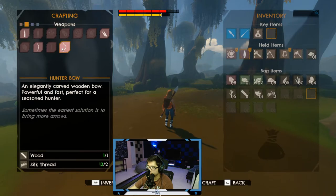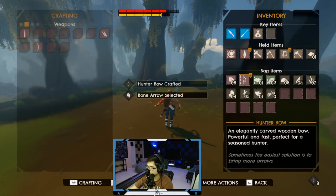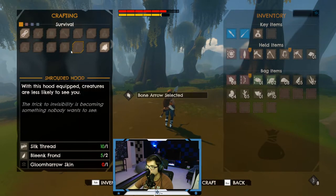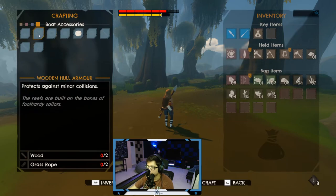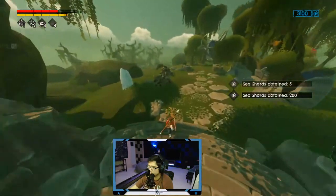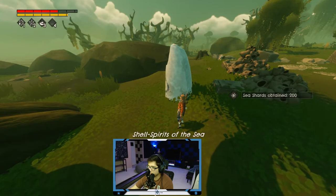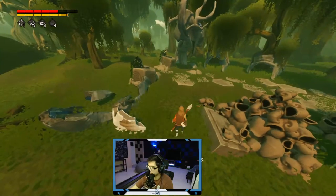We got scale hull armor — we just need grass rope. We got wooden hull armor as well. Let's use this scale armor, we just need grass rope. Let's see what you got for me — smash. Ooh, 200! Shell spirits of the sea, once our friends, now meals to be — save our souls. Oh, I think that was kind of like a poem, weirdly worded. Shiny knives, broken shells, neatly chopped piles of beautiful cells.